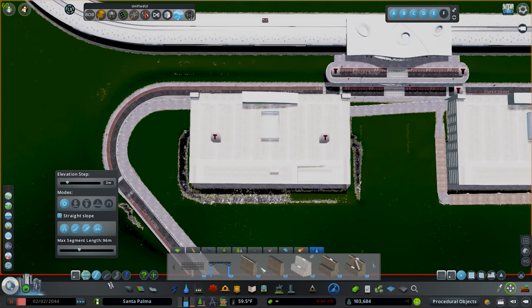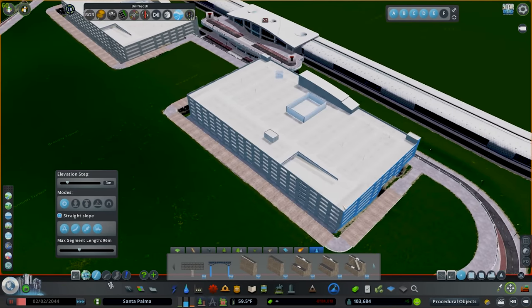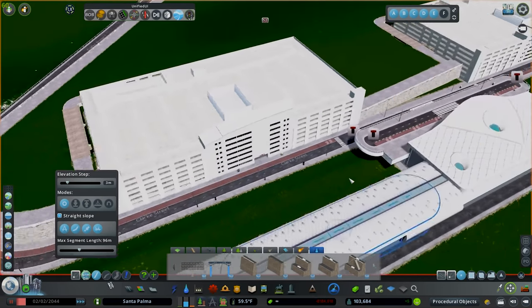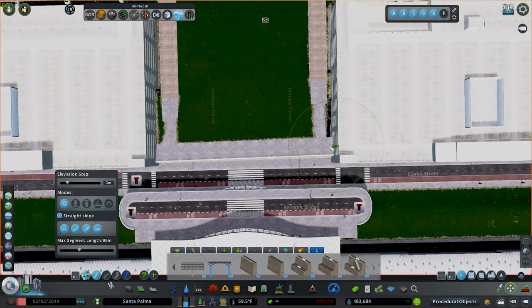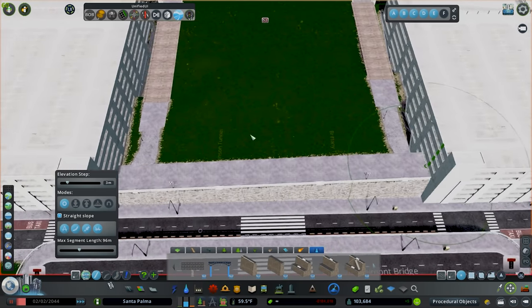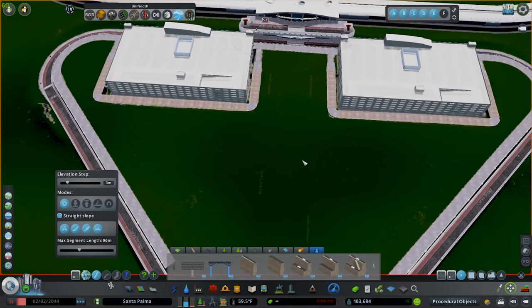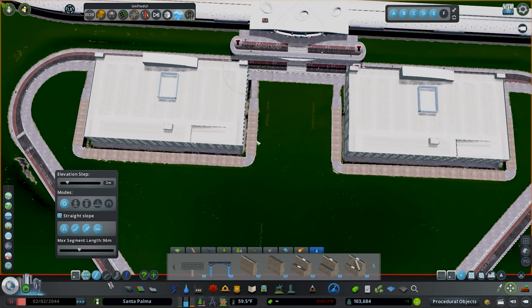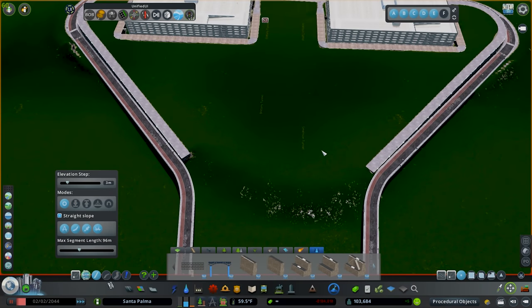Now I'll go ahead and copy it over to this side. So now we have some nice parking garages sitting within the key wall — flush with the wall, it looks really good. The paths are still good. Now the idea is we're going to put a bus terminal right here and a metro terminal right here.